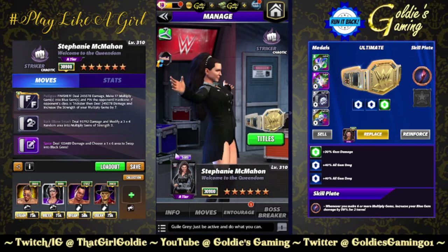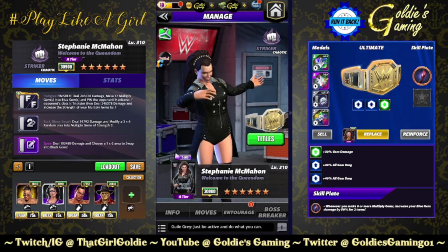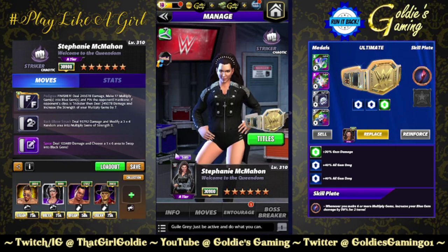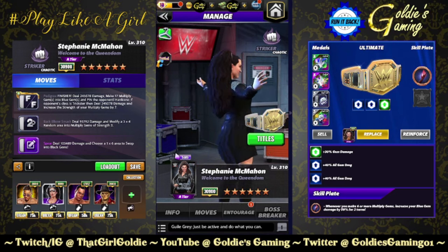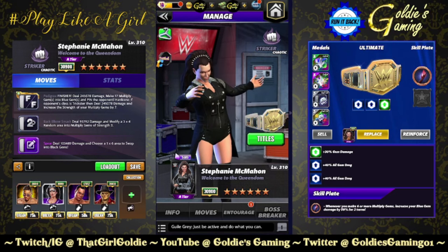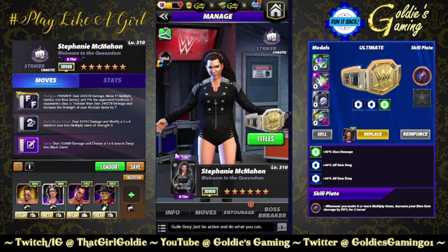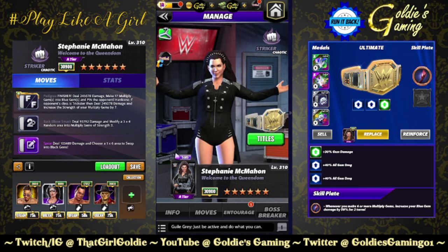Hey everybody, Goldie here and we're running it back with Stephanie McMahon. Welcome to the Queendom. Taking a look at her new move. We've done the free-to-play build with Double Woods Training, Santa Hogan, and then we swapped between Zombie Gunther and Seamus just to show what it looks like depending on who you have. We are now going to take a look at her with the top-end stuff.